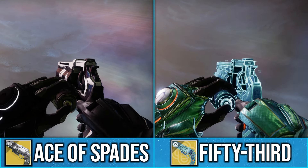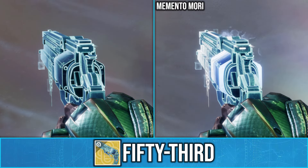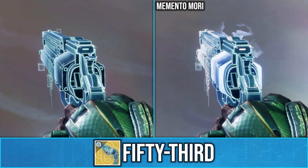It's based off the Vex Network, and something interesting that's exclusive to this ornament is that when you proc the exotic perk Memento Mori, it will add these additional glow lines.